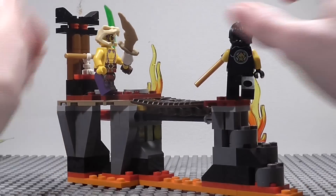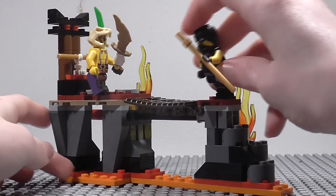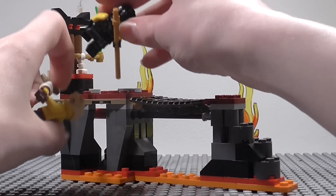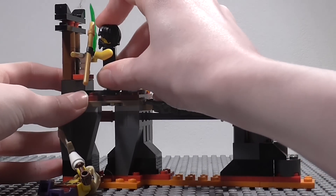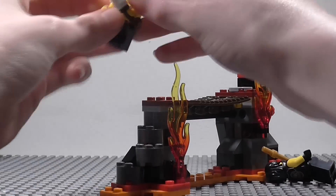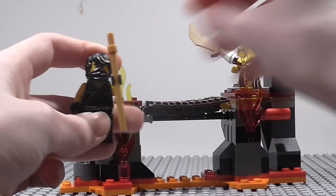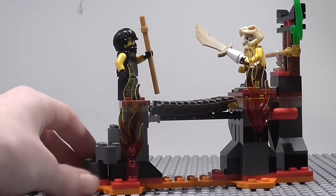We've also got these stone stairs where Cole can be running up, jumping them, and then as he comes over to the bridge he can do Spinjitzu in the air, knock out Sleven, knock him into the lava, then grab the Jade Blade and stay in the tournament. The whole point is that Sleven is trying to stop Cole getting the Jade Blade so Cole can be knocked out of the tournament and have his powers drained — if you've seen the first two episodes you know what Shen does.